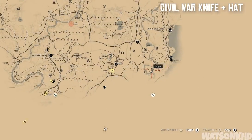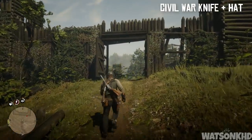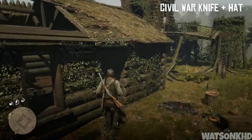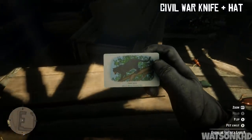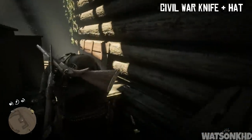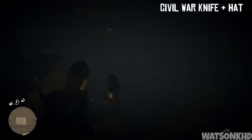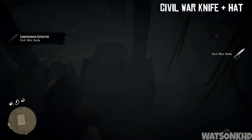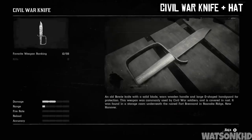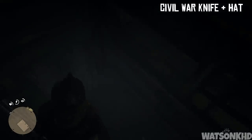Head south just a little bit more and you will come across an old abandoned fort which has definitely seen better days. Once you enter this fort you can see a little shack on the left — simply enter the shack and if you look on the table you will find a cigarette card, but what we are here for is a civil war knife which can be found down in the basement along with an old civil war hat. The description reads: an old bowie knife with a solid blade, worn wooden handle and large D-shaped hand guard for protection. This weapon was commonly used by civil war soldiers and is covered in rust. It was found in a storage room underneath the ruined Fort Brennand in Roanoke Ridge, New Hanover. From the back corner of the room you can also find the civil war hat laying on the floor.